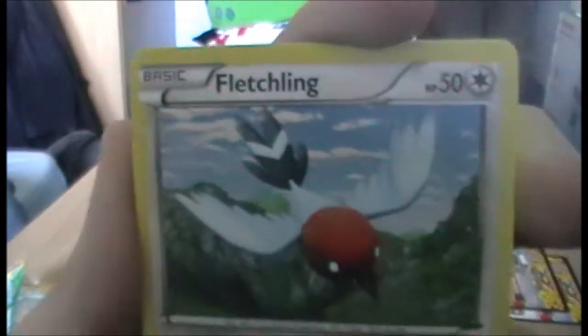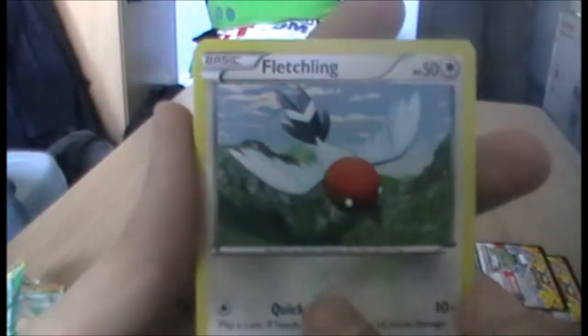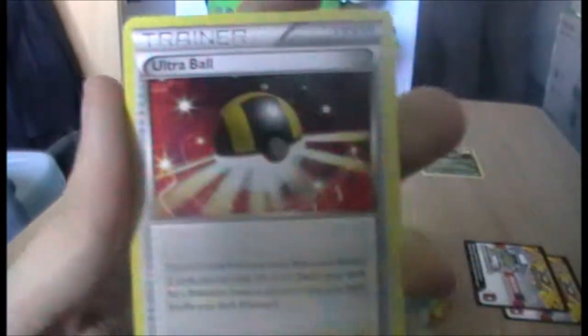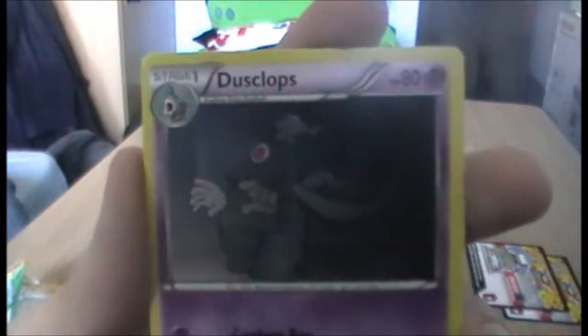We have a Fletchling — Smogon Birds! He's definitely gonna be a thing. Probably in the set, because I don't think he was in the last set — or was he? Maybe I'm talking bullshit. Another Ultra Ball — that's useful. Another Dusclops. Another Sacred Ash.